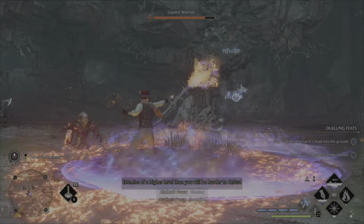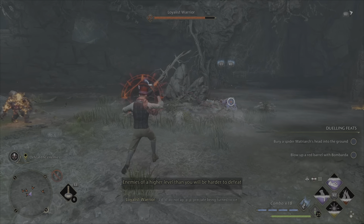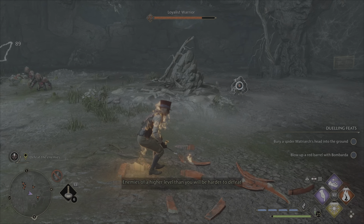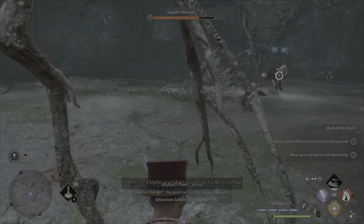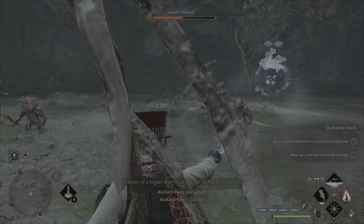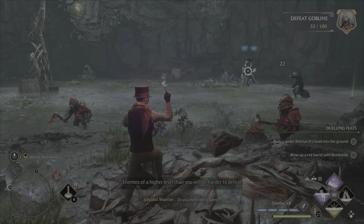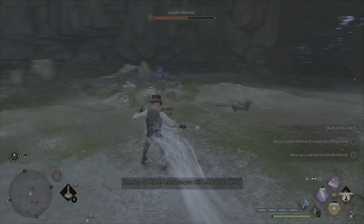The way I'm using it is: I'm using Accio, Descendo, Glacius, and then finishing off with Incendio. That way the enemy is already close enough to me that I have plenty of time to get the Incendio cast off.